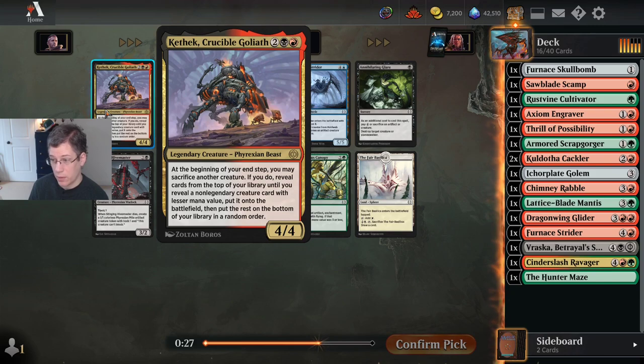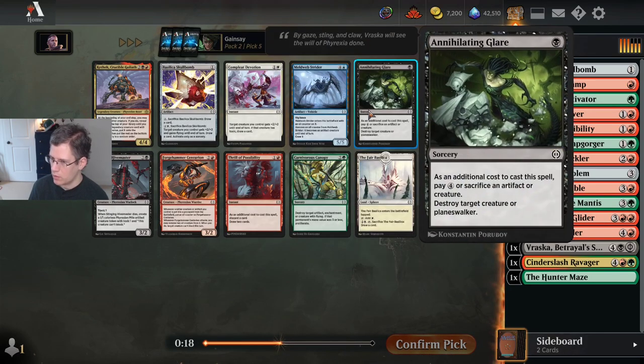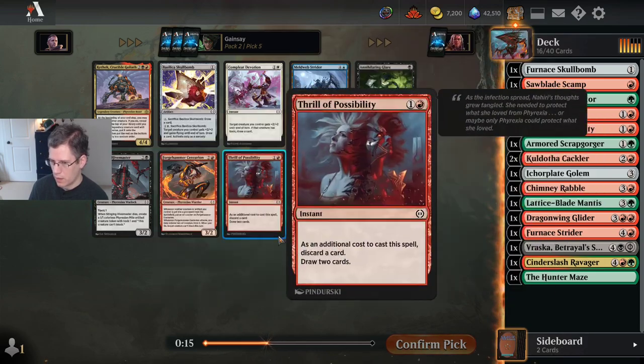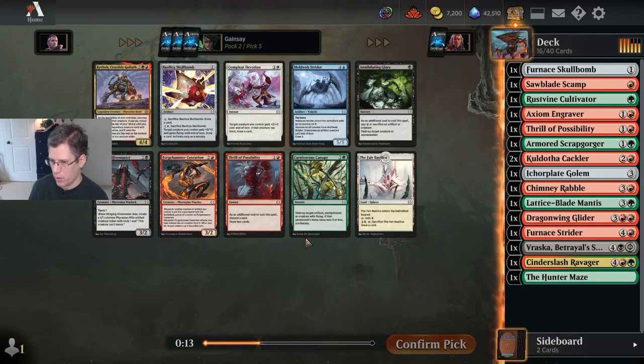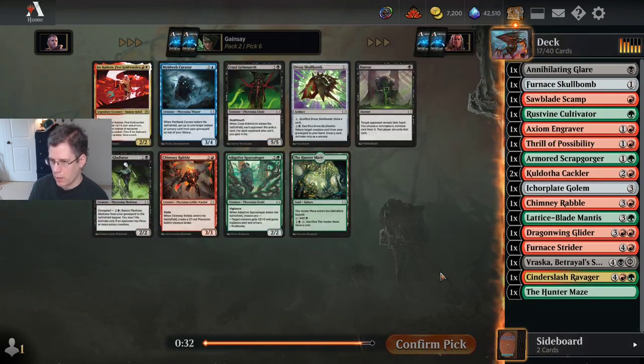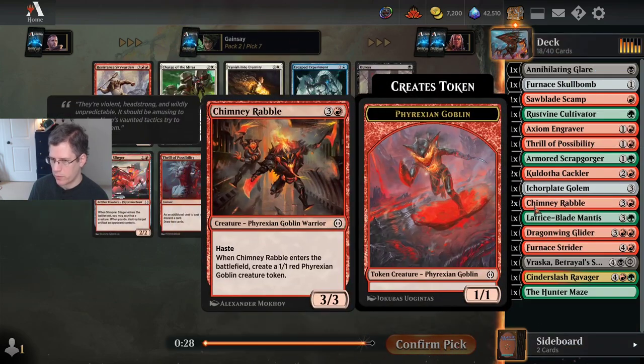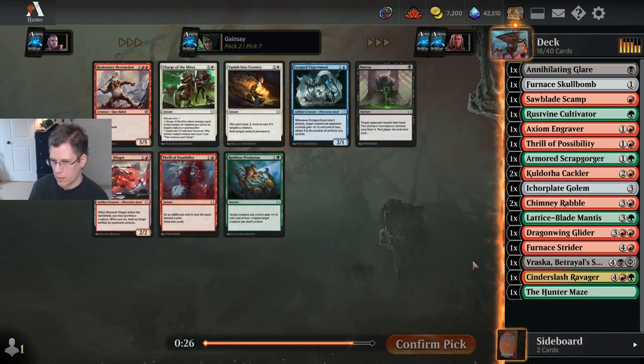In theory I'm splashing black, but this isn't even a good card to splash — it's just a four-mana 4/4 in pretty much all circumstances. I could splash Annihilating Glare — that's kind of appealing. I think I'm going to do that over taking a second Thrill of Possibility. In best-of-three, Carnivorous Canopy is a really good sideboard card, but I tend not to play it in best-of-one. I'll take a second Chimney Rabble. The Goblins from Chimney Rabble also make Annihilating Glare pretty nice.